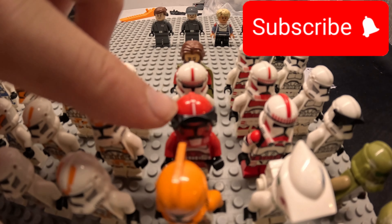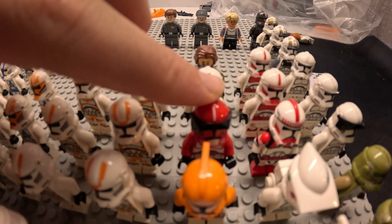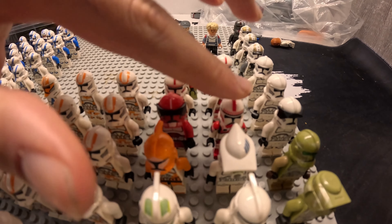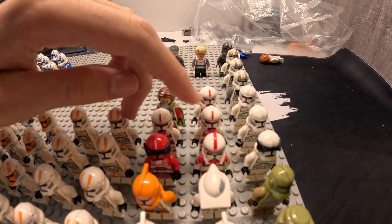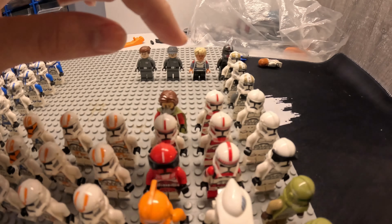I ran out of space on this base plate so I had to put the shock troopers behind them, with Commander Fox — I think it's Fox. This custom shock trooper that I had last year, and three others, two from the gunship and some from the battle pack.